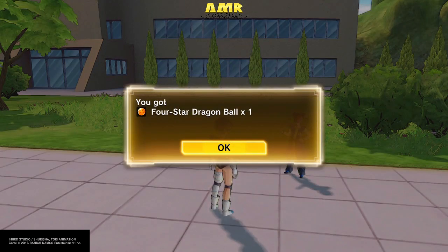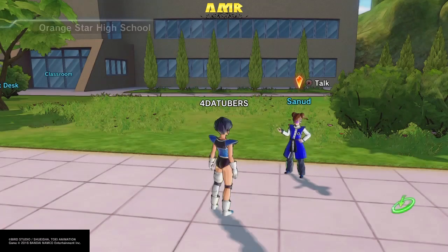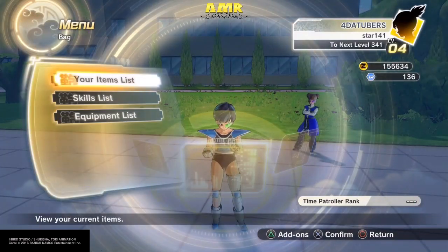There we go — we got the 4-star Dragon Ball! It's basically here in your bag, in the equipment list.